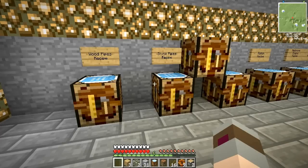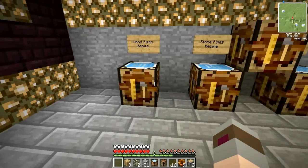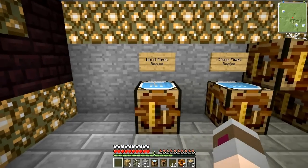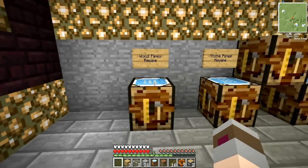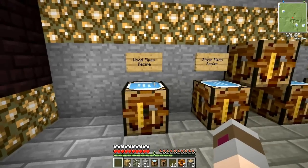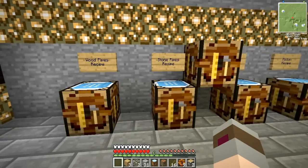You can run a stone pipe on one side and a cobblestone on the other, and they will not intersect until you come across any other sort of pipe. Wood pipes allow you to extract items from automatic crafting tables, chests, and machines when powered by an engine — usually a redstone engine. There's a variety of other types of pipes: cobblestone is one, I only showed you the stone, but there's also iron, diamond, gold, and obsidian.